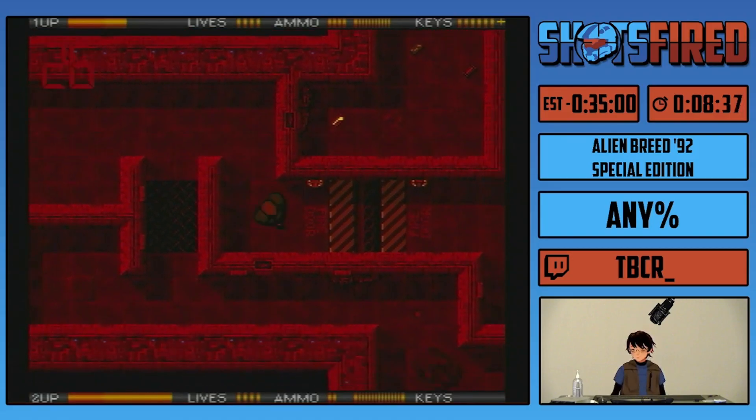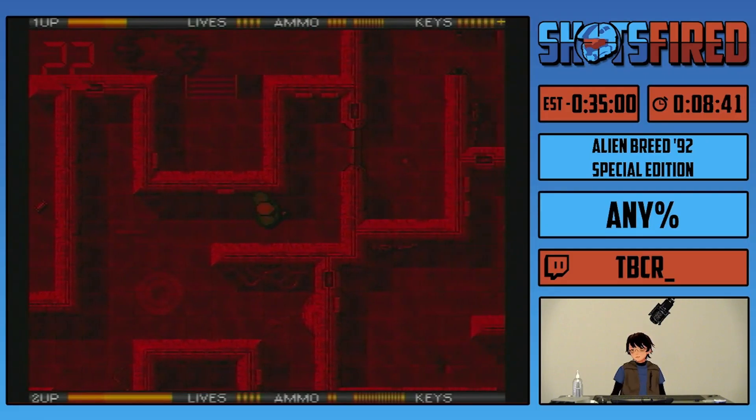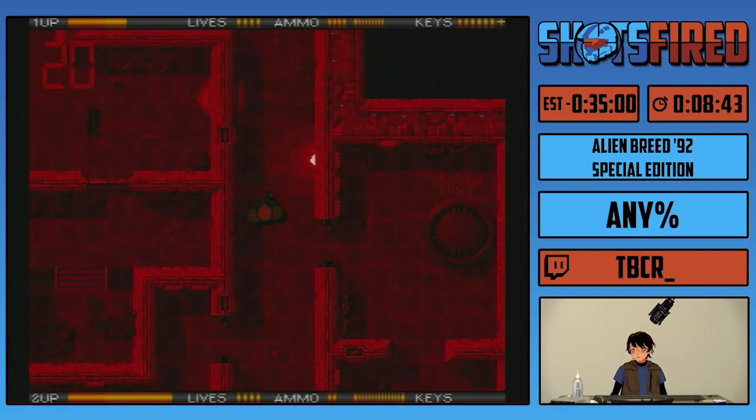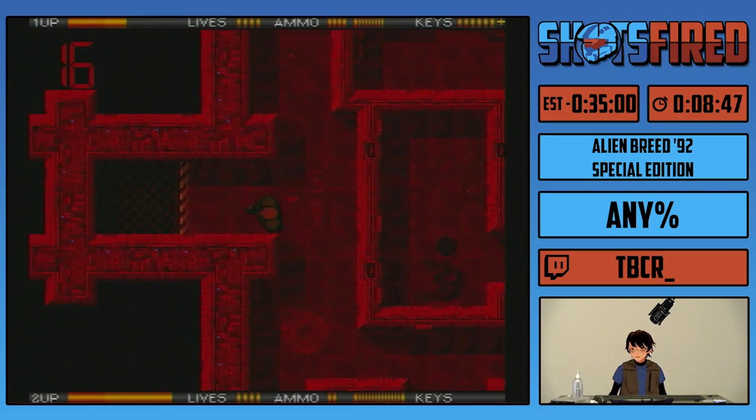Alright, here we go. Can't loop, can't wrap around, so you have to manually mash the button. I have to use my right hand for the D-pad and then my left hand to hit the button. Anyway, let's finish this level up. Going to pick up that key to offset opening this door, and yeah, we are going to head on to deck four.